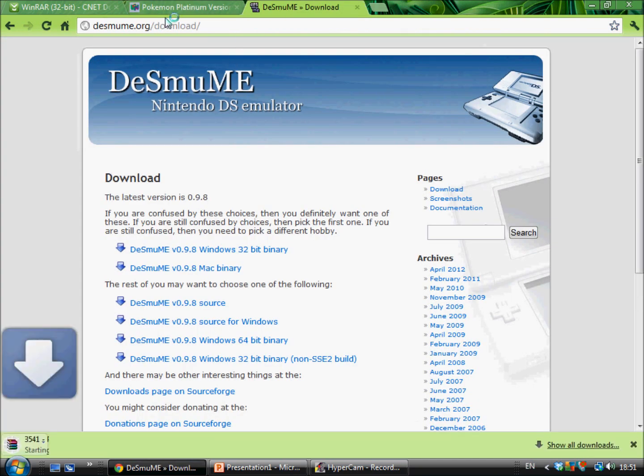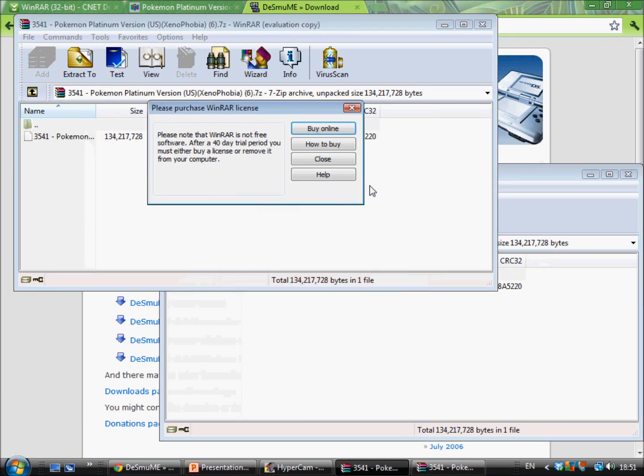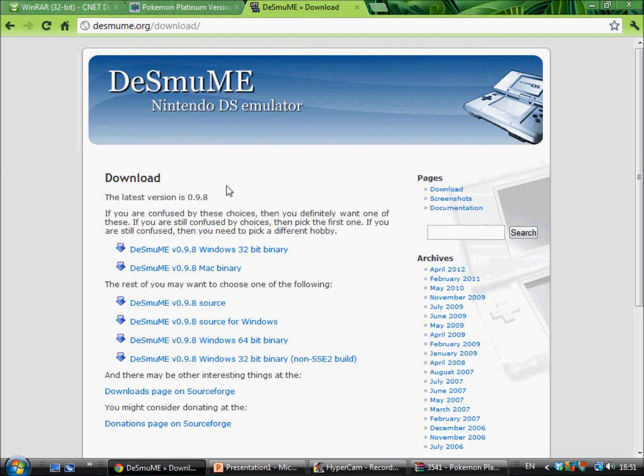Next, you have to download DeSmuME. DeSmuME lets you play DS games on the computer. All you have to do is press this first link — Windows 32-bit Binary — just press it, download it, and it will take about five seconds, then it'll do a countdown and download.